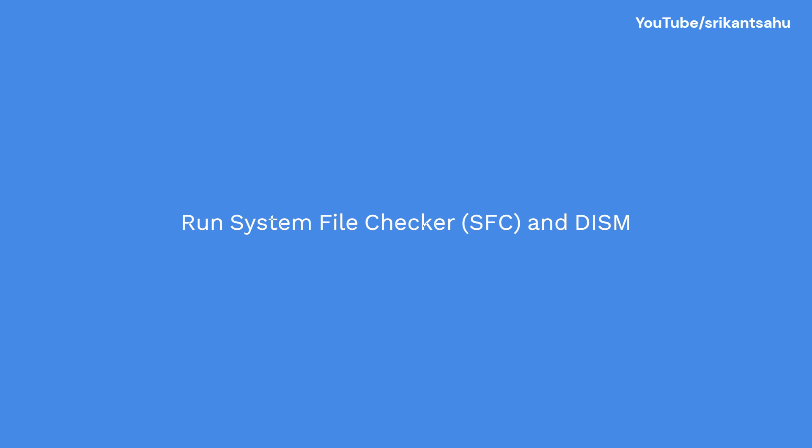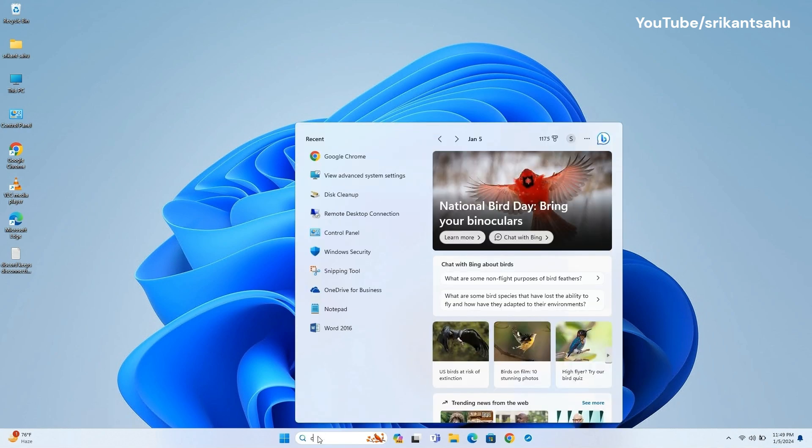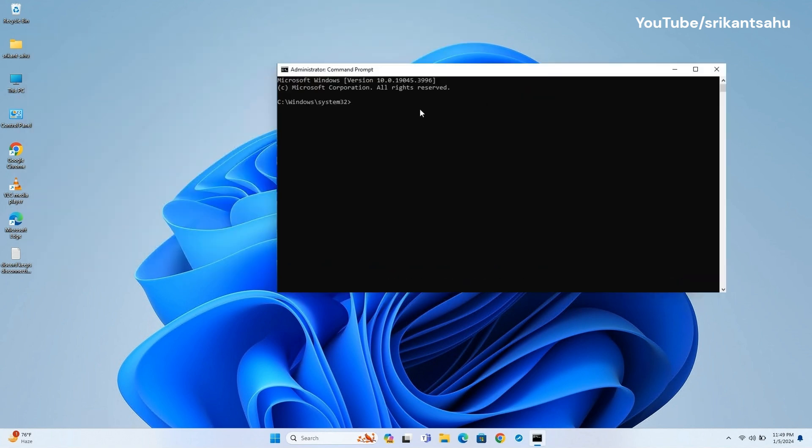Corrupted system files can lead to a wide range of Windows issues, including display problems. System File Checker (SFC) and DISM Restore Health are built-in tools that can scan for and repair corrupted system files, potentially resolving underlying operating system instabilities that contribute to black screens. Open Command Prompt as Administrator and run the SFC /scannow command to scan your system files for corruption and attempt to repair them. It checks the integrity of all protected system files, including DLLs and other important files, and replaces any damaged versions with good copies from a cache or the Windows installation source.